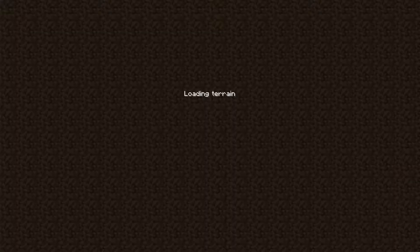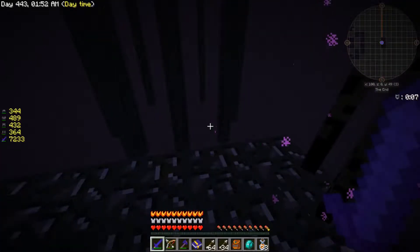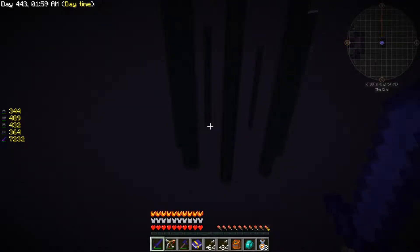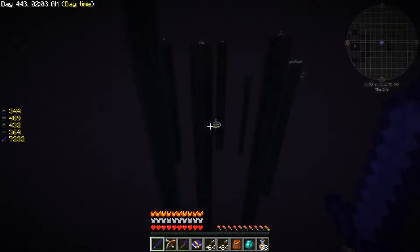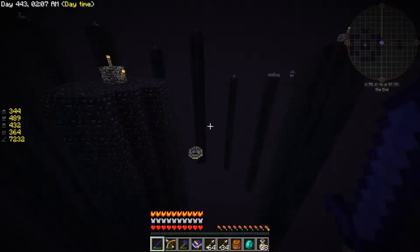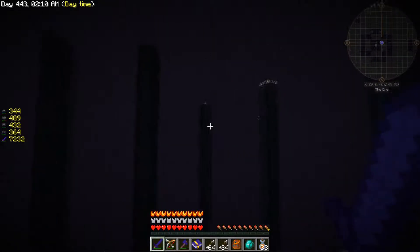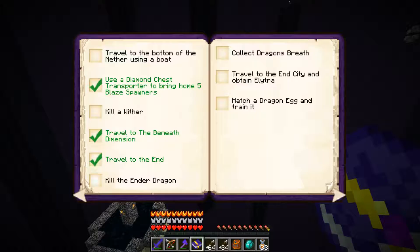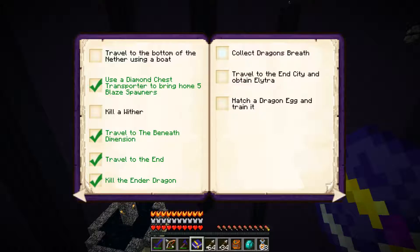This is a skyblock world, so when you're on a skyblock world it's a void - there's no world. I think I can say that I've traveled to the beneath dimension. Let's see - travel to the end: done. Killed the ender dragon - this wouldn't show up if I didn't kill the ender dragon.